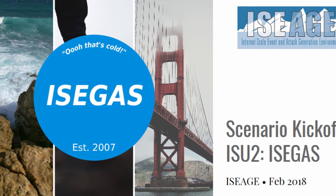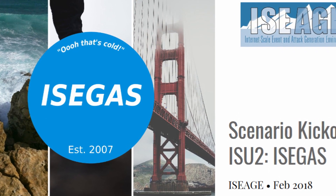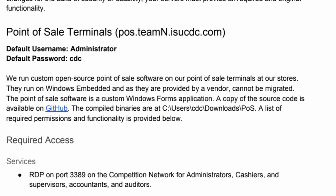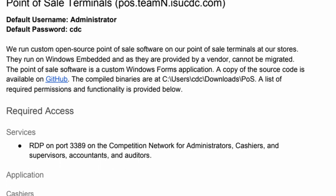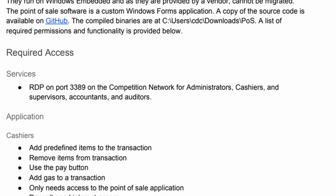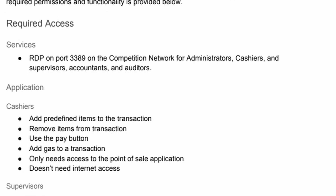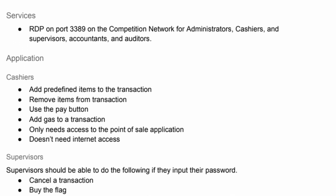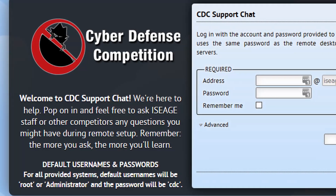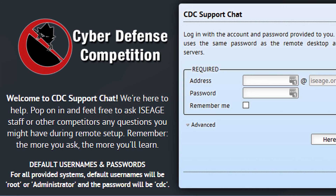Blue Teams must follow some specifications laid out in the scenario documentation, but besides that are offered total freedom and creativity in how they'd like to secure their networks. The IceAge Lab members host lab jams one to two times per week during the setup phase, where Blue Teamers can sit down with IceAge staff, listen to music, work with their teams, and get help preparing for the attack phase. 24/7 assistance is also available through email and our support chat.